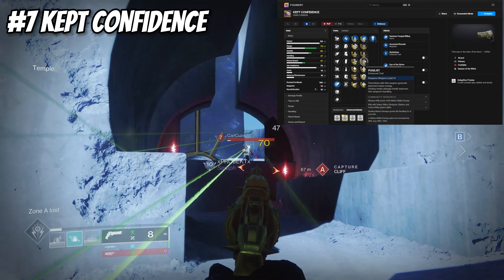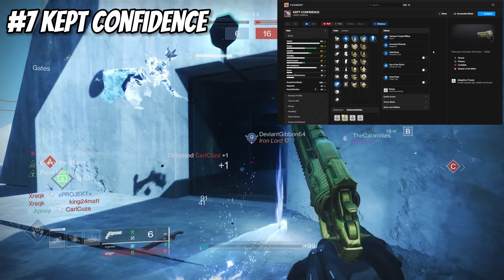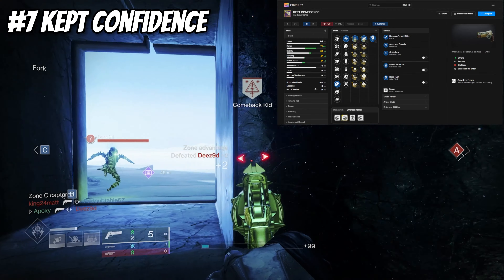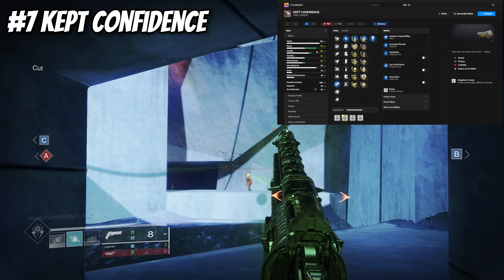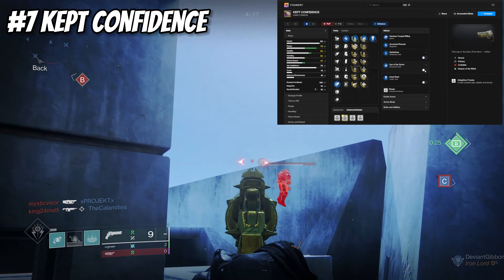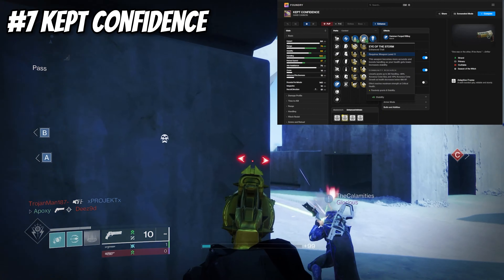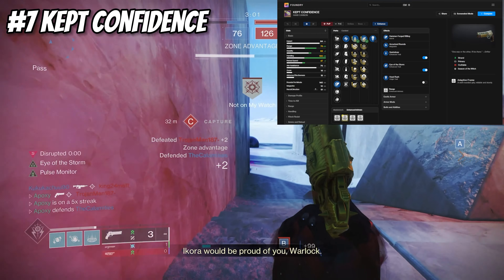Moving on to our hand cannon section — the first one is Kept Confidence. I wish the weapon had better rolls, but the feel and the rolls it has make it good enough to be on this list. It's a 140 Adaptive Frame strand hand cannon. I run Hammer Forged, Accurized Rounds, with Quick Draw and Eye of the Storm, and a Range masterwork giving 76 range, 63 stability, and 47 handling. Activate Quick Draw for 100 handling; Eye of the Storm also boosts handling. On console, handling is what you want for hand cannons. Eye of the Storm makes this weapon more accurate and boosts handling as your health gets lower, while also increasing stability.